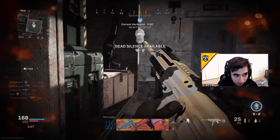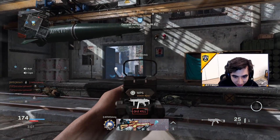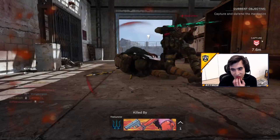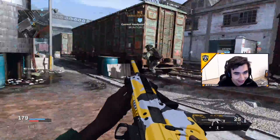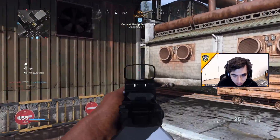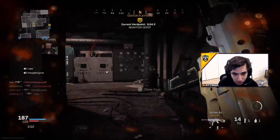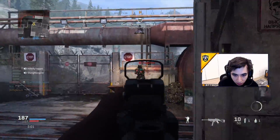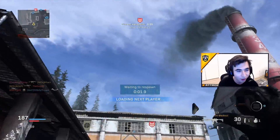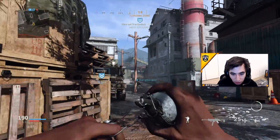Oh my god, I am blind! Flashes are crazy too — when you get flashed you literally cannot see anything. These guys aren't pushing out, literally taking their sweet old time to push. Oh my god, I can't even see a thing — I still killed him! He was still on the hill — I should have pushed that. There we go, we took him off. I'm gonna help my teammates, I got a grenade for him. There we go!